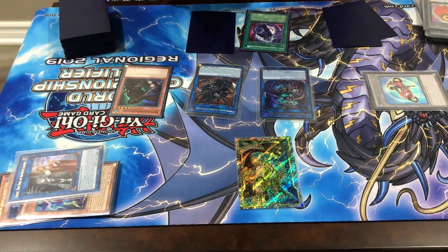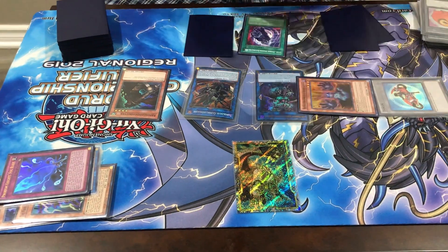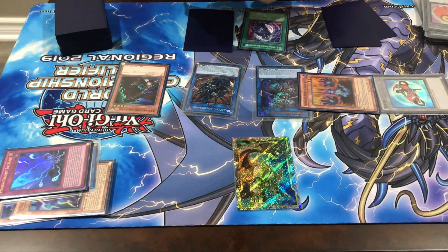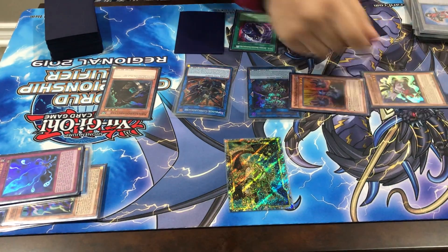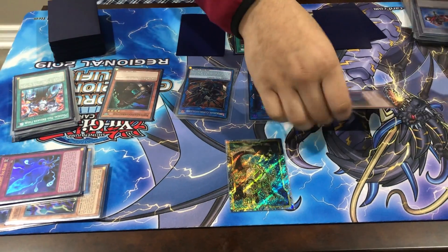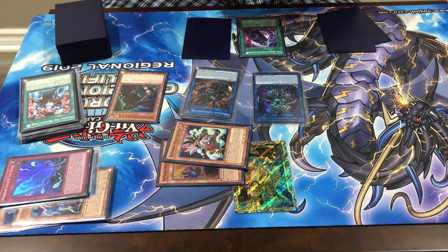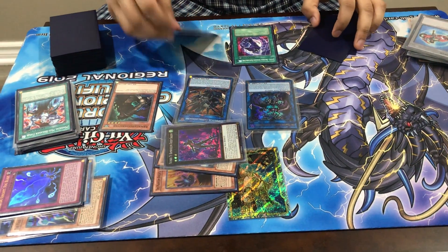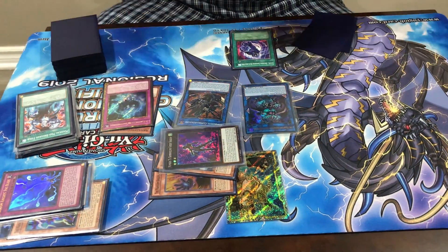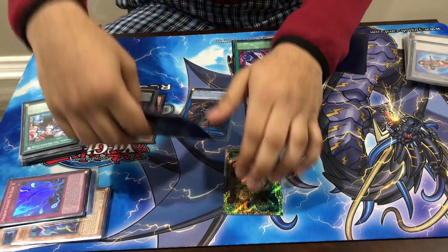From here you're gonna banish the Fog Blade to Special Summon the Ragged Gloves, and then you use Steam the Cloak's effect to tribute the token to summon Steam the Cloak right here. Now from here you overlay these two level 3s on top of Bomb Dragon into Gossip Shadow. Then here you chain activate the Shade Brigandine to summon a Gear, overlay into Rhongomyniad, and then of course use Gossip Shadow to go back to Rhongo.